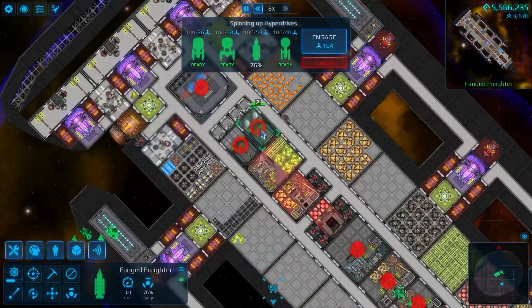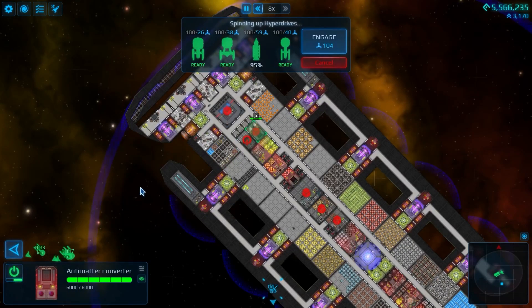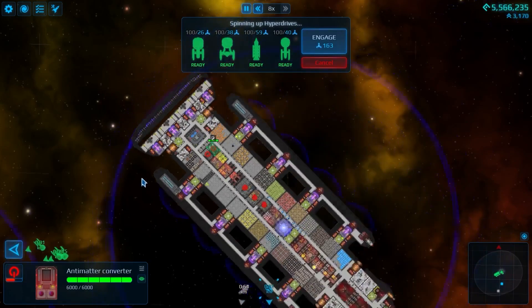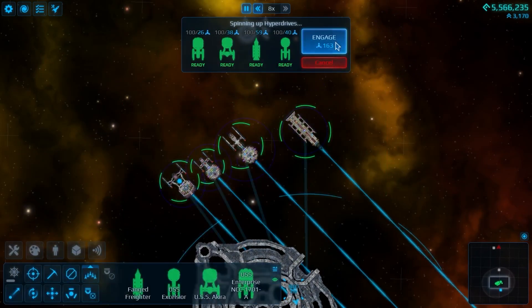We probably don't have antimatter, actually. There we go - that's got it ready. Make a little bit more antimatter, and we're going to turn that off. We are ready to go then - select everyone, and that's the button.